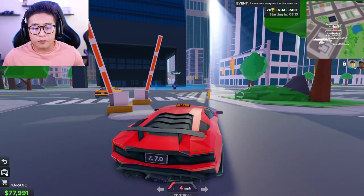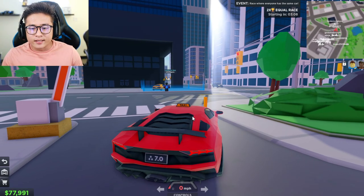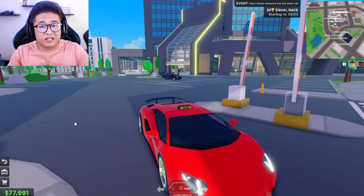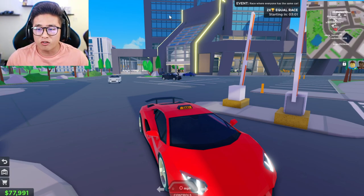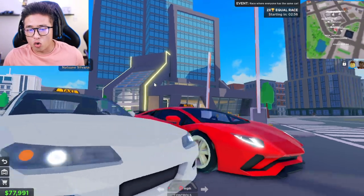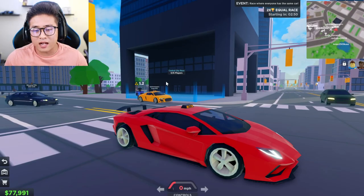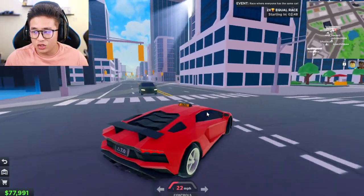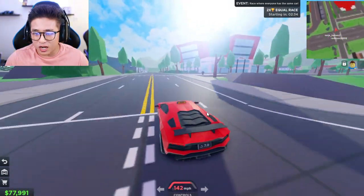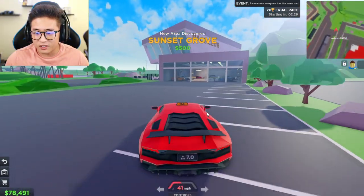A lot of people are asking how you can get the brand new cars. There is a Race Car Pass in this game and you're probably wondering how you can access the vehicles. First, spawn at the main taxi headquarters, go past the race over here, head all the way straight down past the bridge, and you'll see the mall on your right. Right ahead of you is the Race Club.